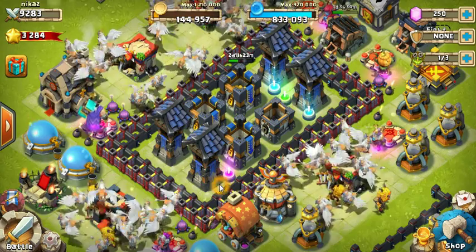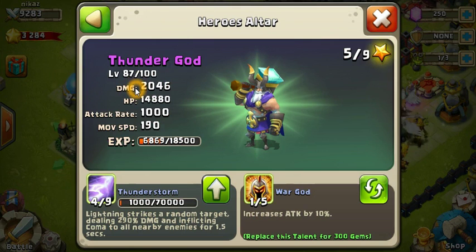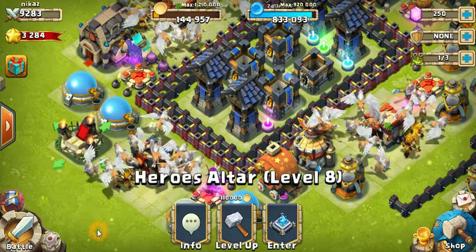Another important use of gems is rolling for hero abilities or talents. I haven't done this even once because it costs around 300 gems per roll, but I'm sure it's totally worth it. For example, my Thunder God is level 1 of 5 War God talent, which increases attack by only 10% — not very useful. But if it were 3 of 5 or 4 of 5, that's very good. You can change this by rolling 4 talents using 300 gems per roll by clicking here.